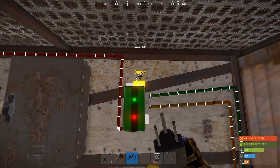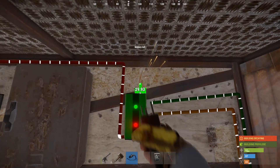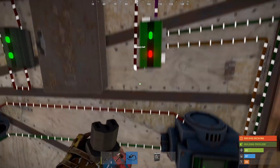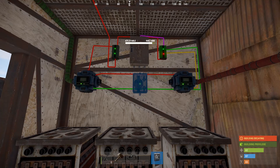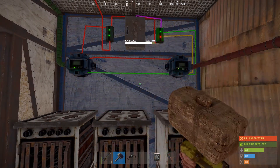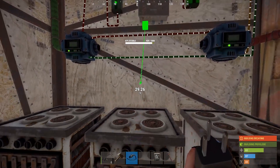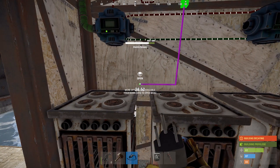We're going to take the output — not the inverted output — and run that to the furnaces. I have three furnaces, so we're going to run it through a splitter. The splitter no longer takes one rust watt, so you don't need to worry about adding an extra rust watt for the splitter.